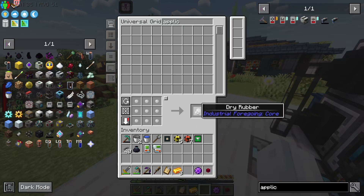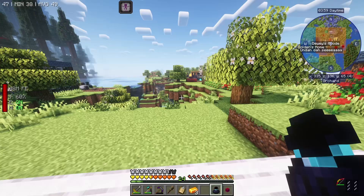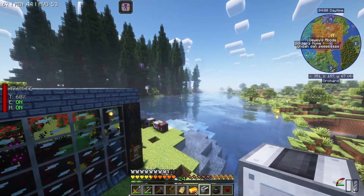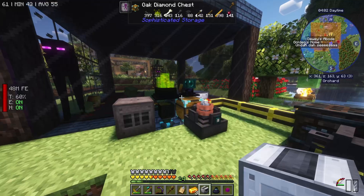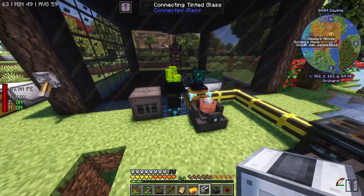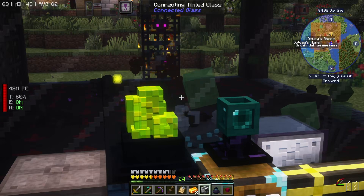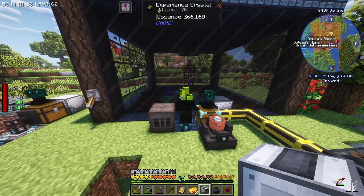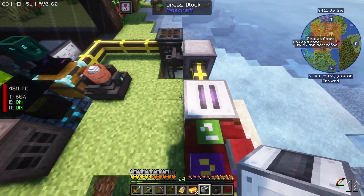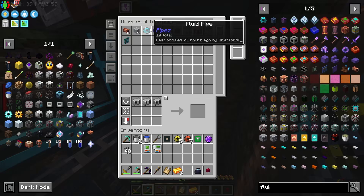This guy is ready to go - enchantment applicator. He will need experience. Our experience is still somehow our low point - we still don't have that much of it. And it does confuse me as to how we have such little. I don't know if it's just because the cursed mobs aren't spawning when I'm not here - I mean that makes sense, doesn't make it that much less confusing though.